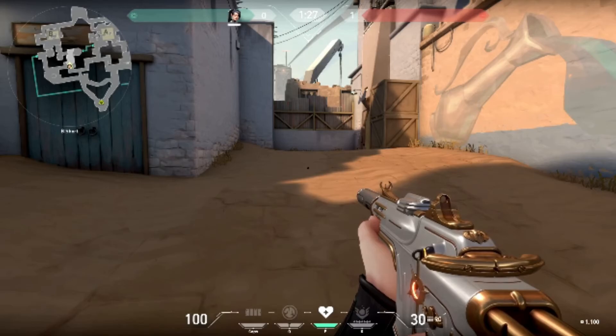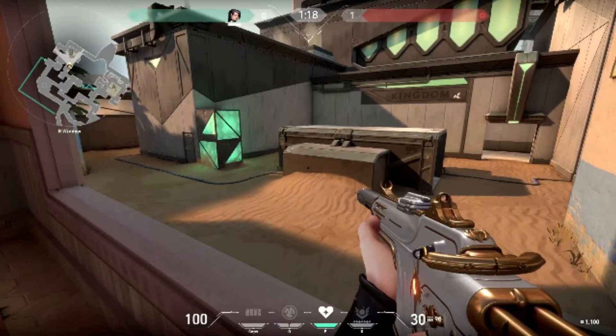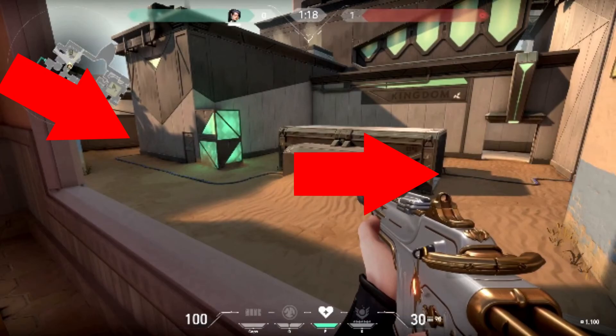The next spot is right in front of hookah. There are two spots to look at: to the left where the enemy team comes from when checking if you're there, and the teleporter to the right where teams usually teleport through — you can hear when they do. In hookah itself there are three spots: to the left where people sneak up behind you, straight in front in the little tunnel, and to the right where people sit with snipers.